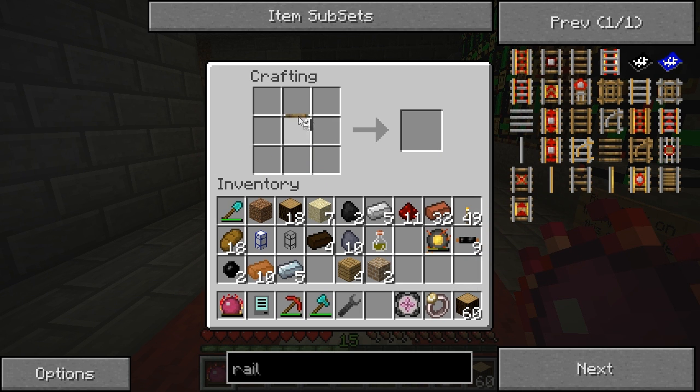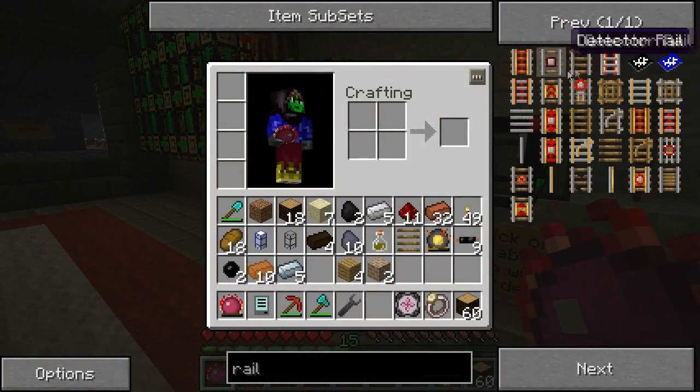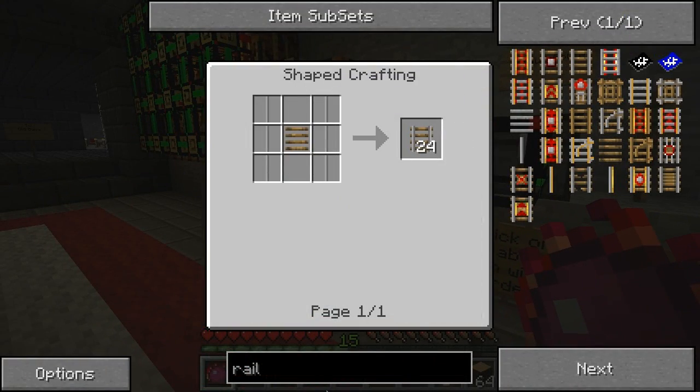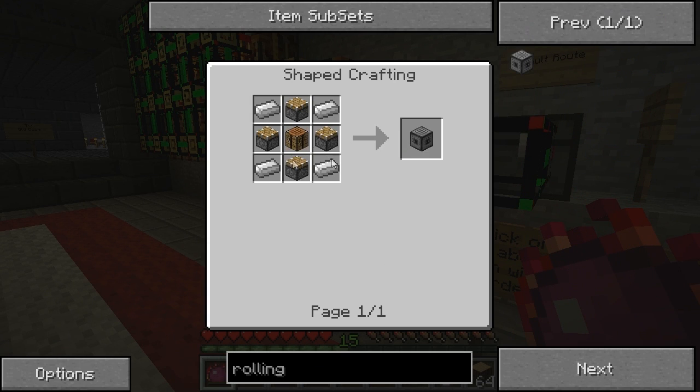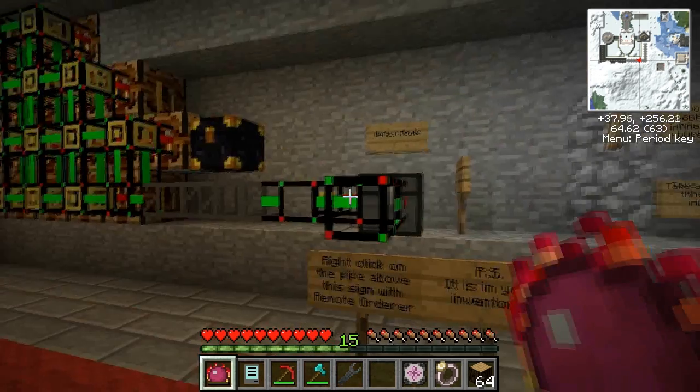There we go, we've got our wooden ties. That is a shapeless recipe to make wooden rail beds. And then we need to make the actual rail — standard rail. And for that we're gonna need a rolling machine. For that we're gonna need pistons, iron ingots, and a crafting table. Let's see how much of that we have in our system here.